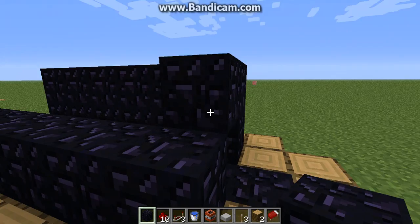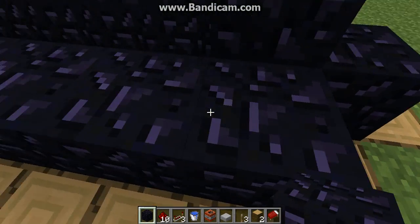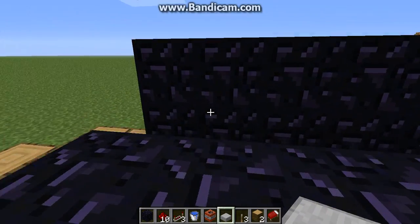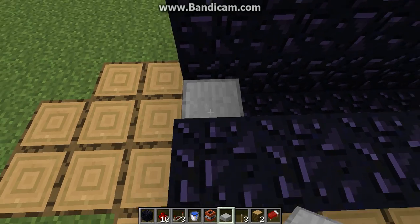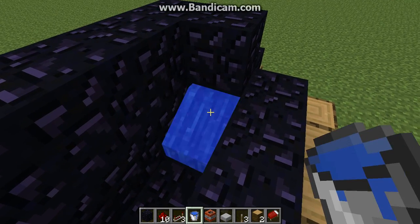Then you link them right here in this little bridge and you gotta cover up the back in this spot, so you have a little gap right there. Then you get a half stone block and put it at the very front of the cannon, and then you get a bucket of water and put it in that little gap that you made.